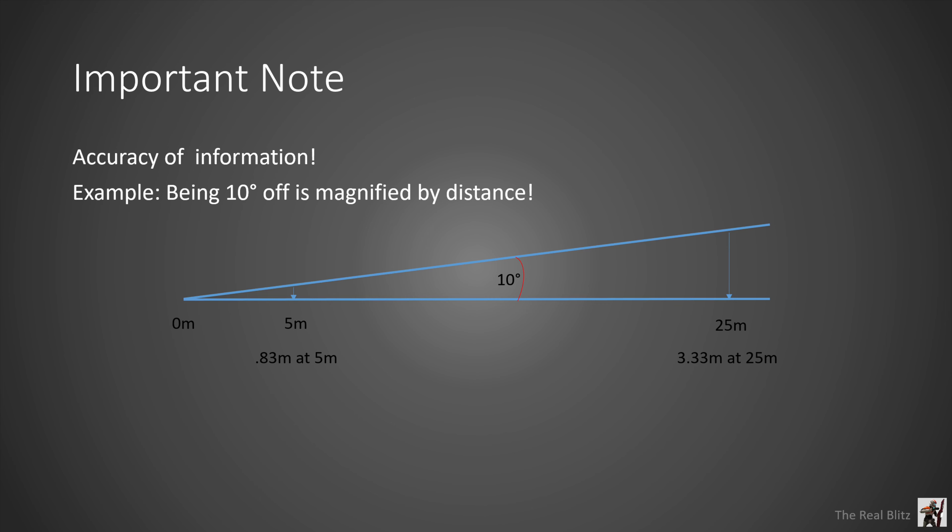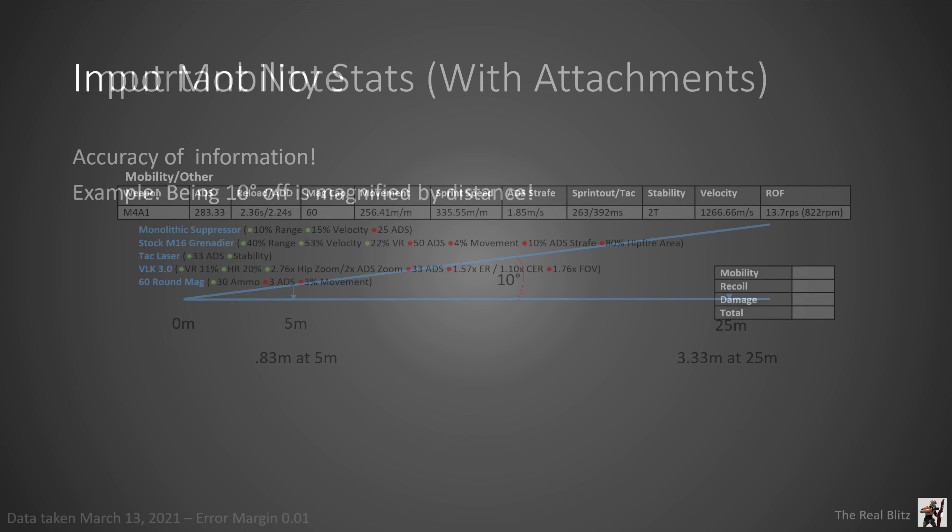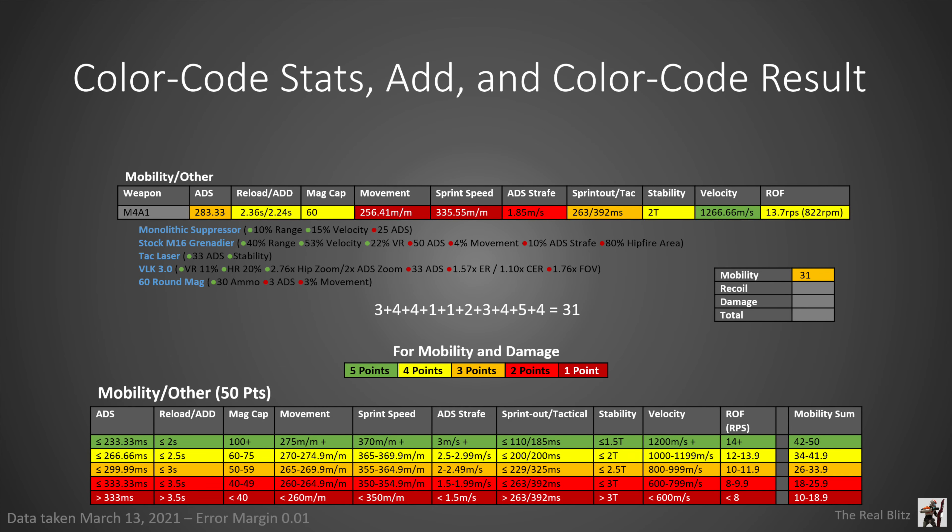Having inaccurate numbers is basically the same as being inaccurate with your gun. If you're aiming at the chest and you're 10 degrees off, at 5 meters you're 0.83 meters off — sometimes okay — but at 25 meters you're 3.33 meters off, and that is not good. You want to put all the stats on your weapon with the attachments, list your attachments and their pros and cons, then compare it to the blank gun to make sure your attachments are doing what they're supposed to do. If you know your information is good, just slot it in and move on.